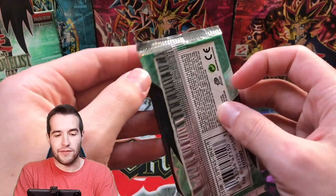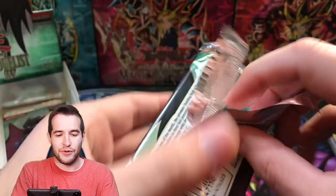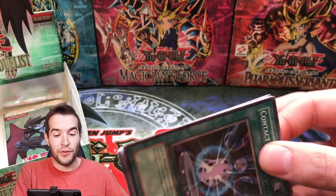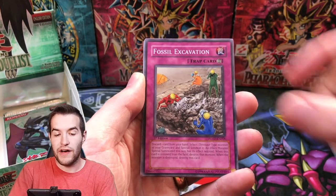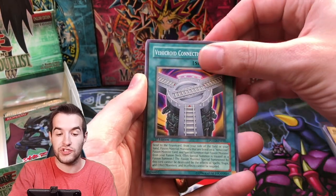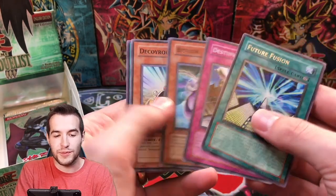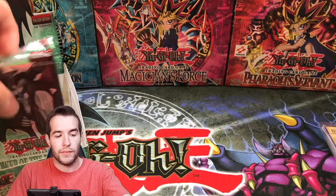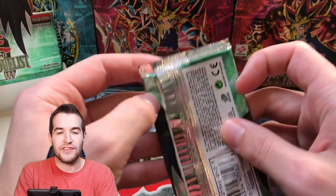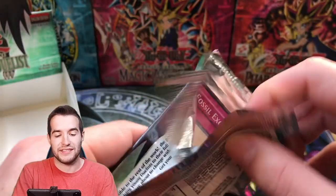We should honestly probably not open the rest, but we're kind of in it now. We got a Contact, Alien Gray, Fossil Excavation, Vehicle Connection Zone, Future Fusion — that's a cool one; that would be a cool ultimate rare, though you'd have to get it out of a retail pack because it's a rare. Final pack of the right side — if this has an Ultra in it then we either have an error box, or we got every single foil on the right side, which is crazy.